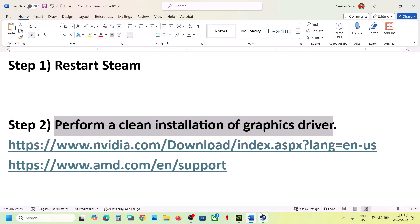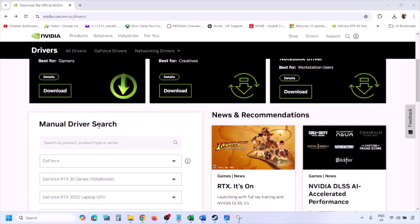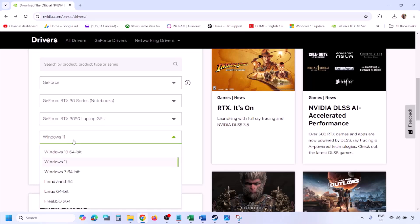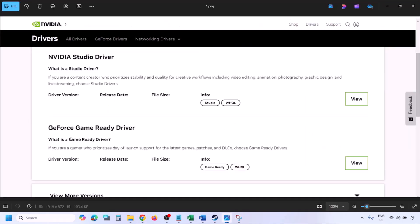If that's not working, perform a clean installation. To do this, go to the Nvidia website, select your graphics card from the list, and make sure you select the right operating system — Windows 11 or Windows 10. Click on Find, and you will see the latest GeForce Game Ready driver.